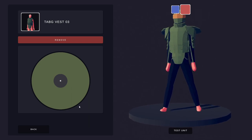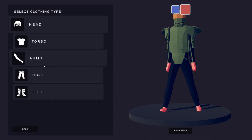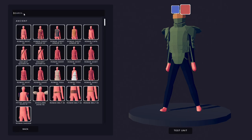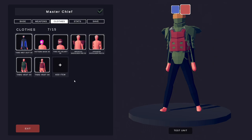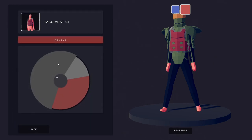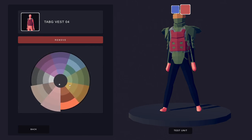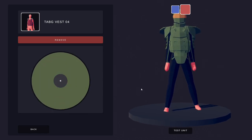Then go to torso again, go back into tab G vests, and this time go for tab G vest 4. With this one, you want to make it almost entirely green as well — so all the colour sections: green, green, green, green, green, green. There's a little tweak to this one we'll come back to at the end.